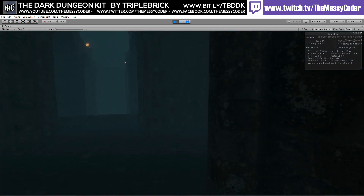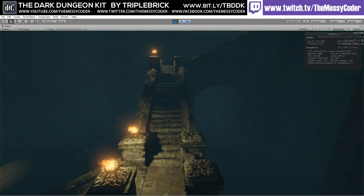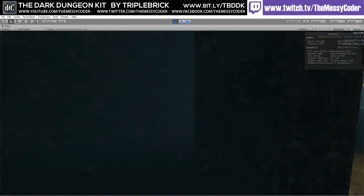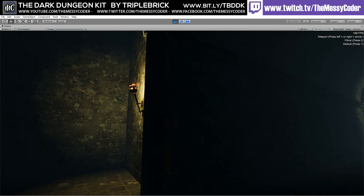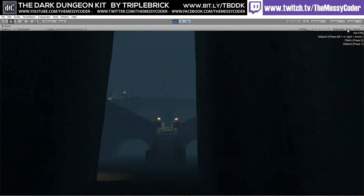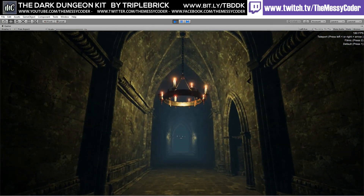Now if I press number two on my keyboard I'm going to go filmic, and everything goes a little bit spookier - lights are brighter with more bloom on them. I'll keep on the filmic mode now, because we've had all of this part here without filmic, and now from this point on we'll go filmic so you can feel the contrast and difference between the two.